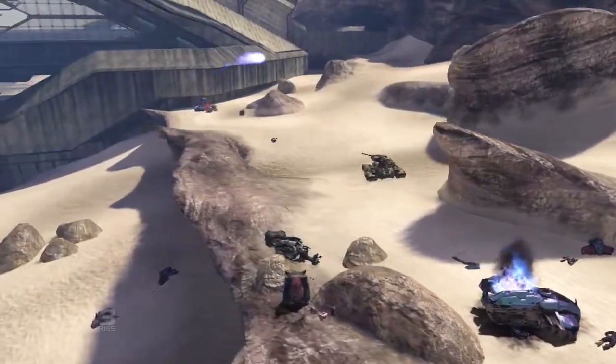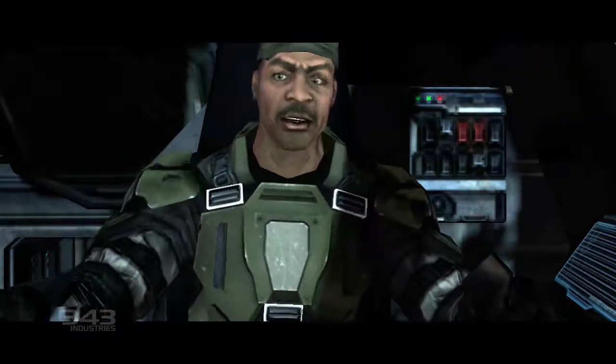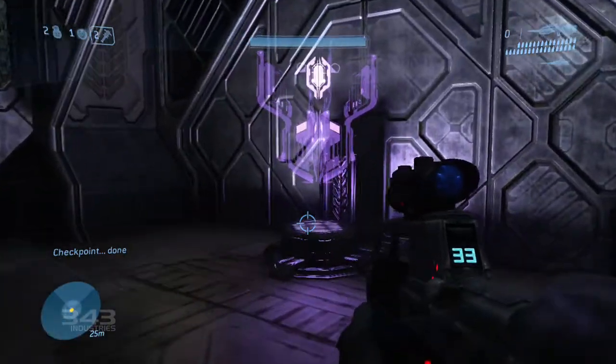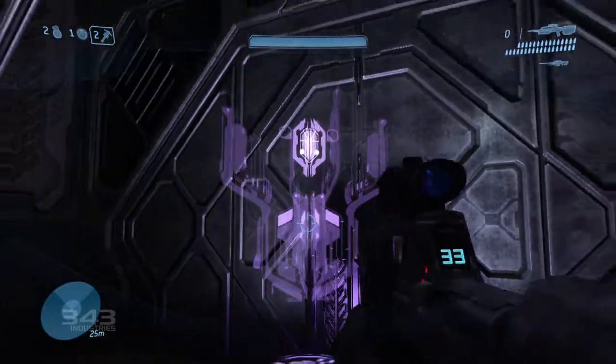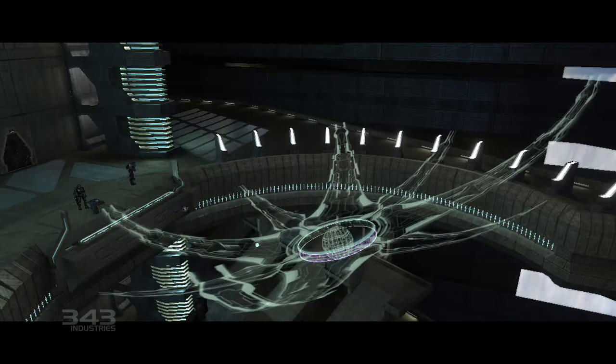As the Master Chief, your goal is to pinpoint the location of the Prophet of Truth on the vast Forerunner construct known as the Arc. To do this, you'll need a map — a big one. Bigger than that. Yeah, that's about right. But wait, let's go back a little bit. We're not just there yet.